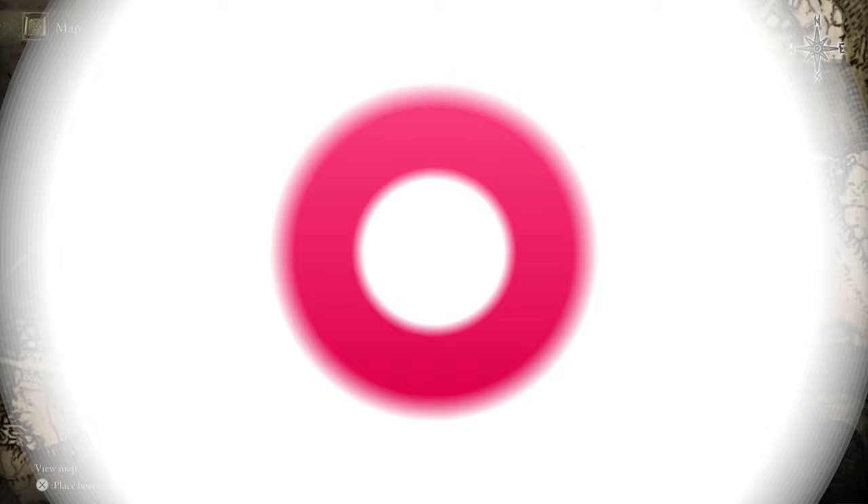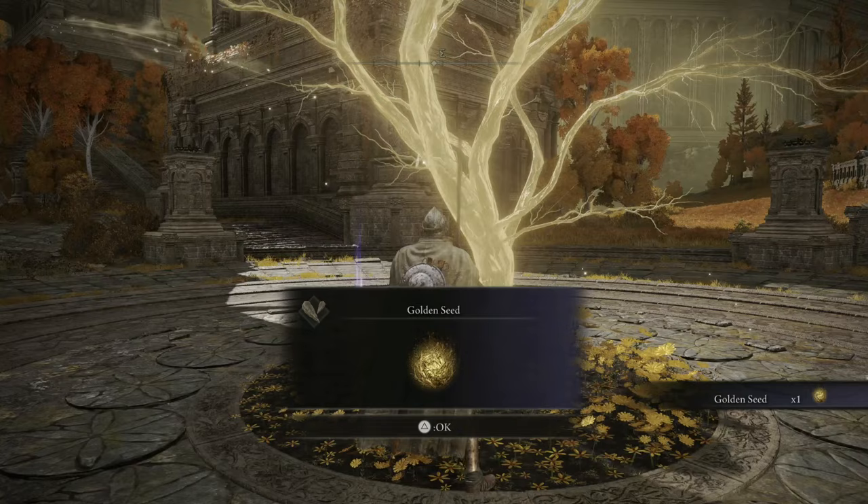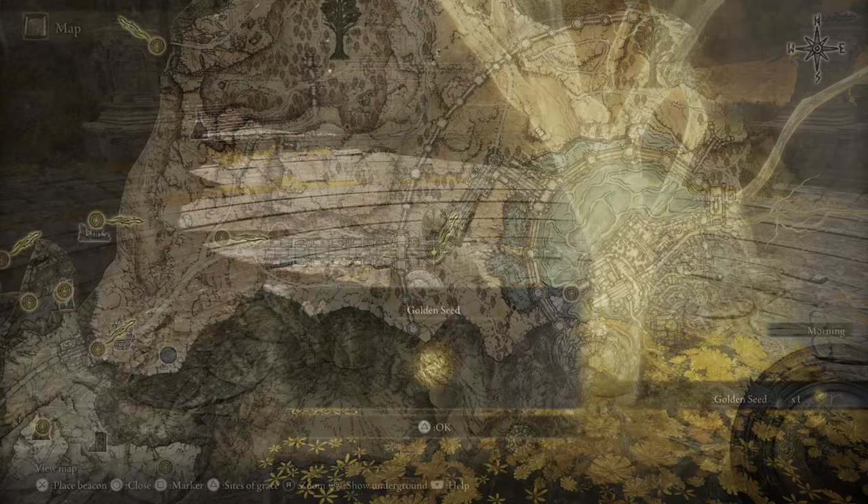This one is a nice twofer. From the Altus Plateau, if you head into Leyndell, the Royal Capital, from the south side through the main path, you'll find the Outer Wall Phantom Tree Site of Grace. Directly in front of it is not one, but two Golden Seeds.